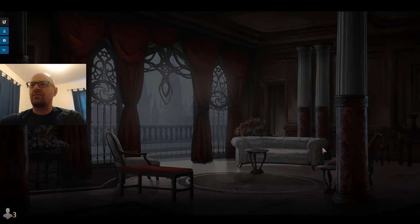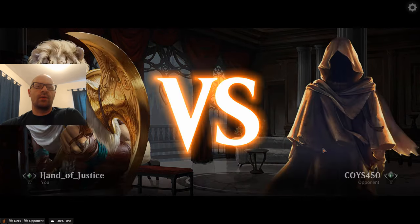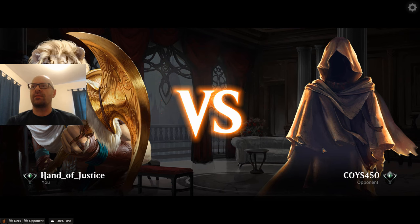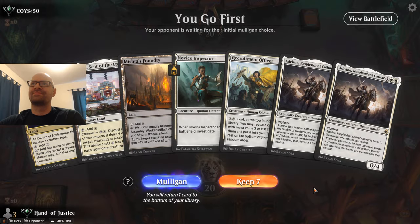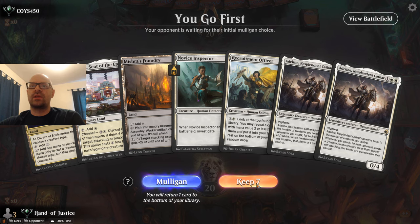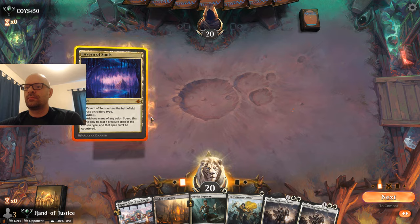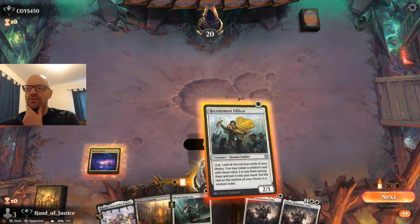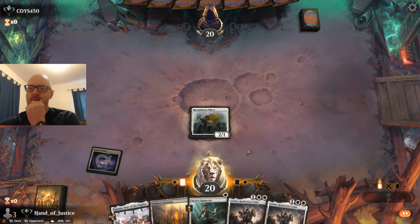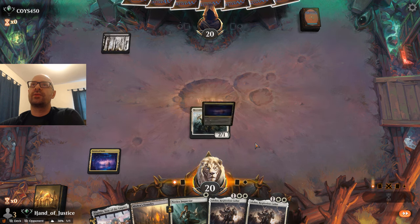It's hard because if they have the board wipe, they just get you. But you might only have a small window of time before the inevitable Sunfall comes down — so if they haven't got lockdown you can just push. Anyways, this hand looks great. We'll lead out here with Officer and try to get that extra point of damage in if possible.